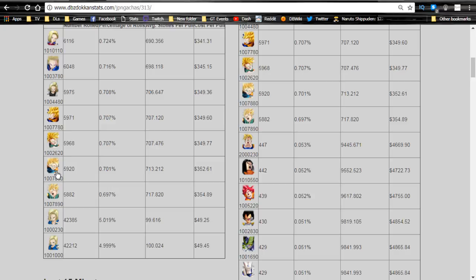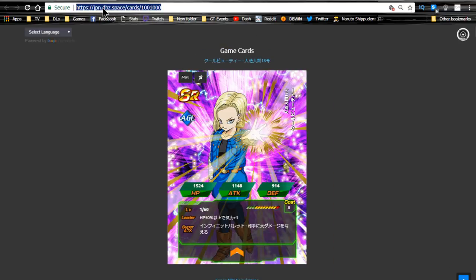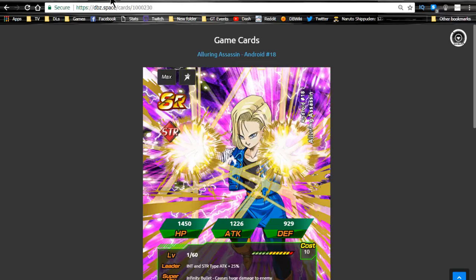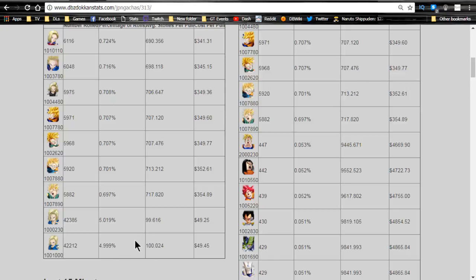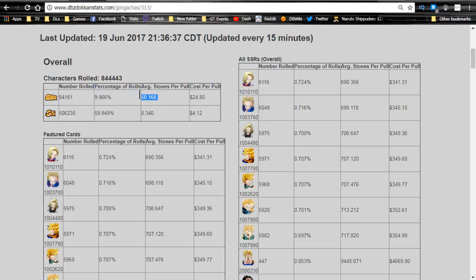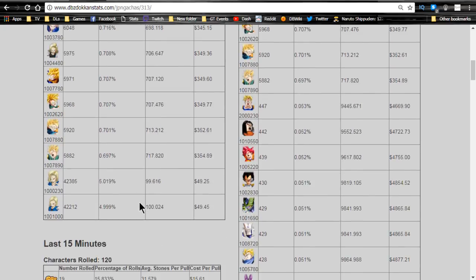Then you have the other Android 18, the Goten, the Trunks, and two SR Android 18s. Each of those SR variants feeds into her SSR counterparts when you Z-Awaken. You've got the two base-form Android 18s which are also on this banner — they're literally just meant to feed into the other Android 18s on the banner. The overall pull rate was about 10%, just shy, and each card had about a 0.7% pull rate.